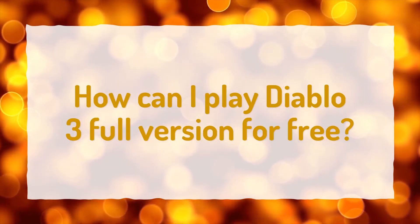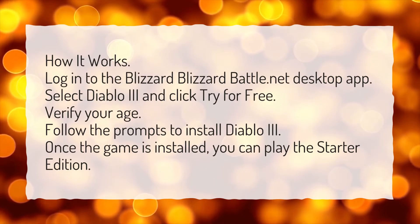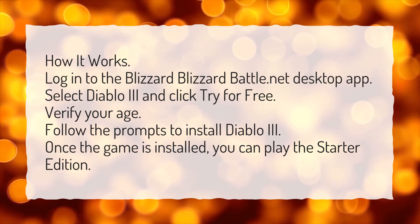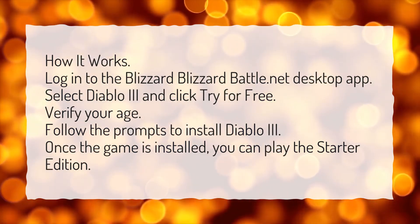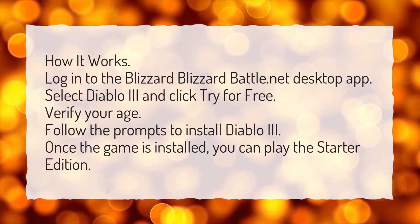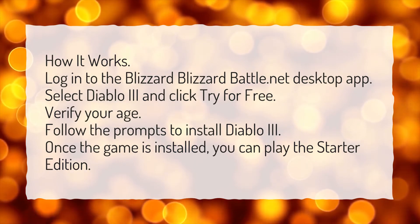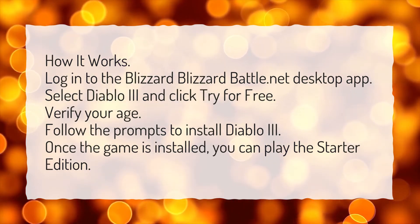How can I play Diablo 3 full version for free? Here's how it works: log in to the Blizzard Battle.net desktop app, select Diablo 3, and click 'Try for Free.' Verify your age and follow the prompts to install Diablo 3. Once the game is installed, you can play the Starter Edition.